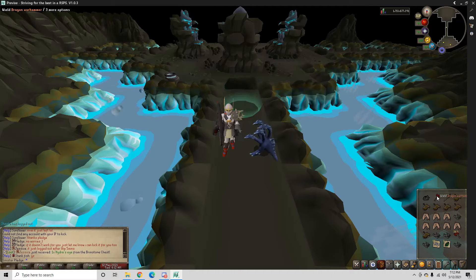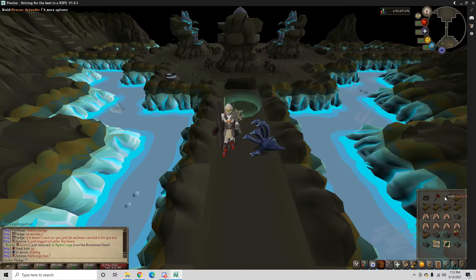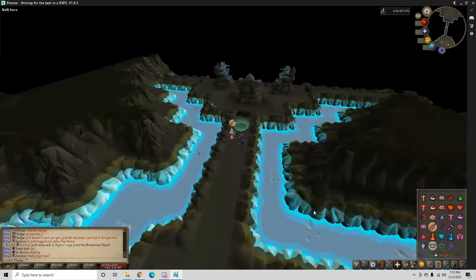I just try to make it as quick as possible. I bring a Dragon Warhammer and a Vernic Defender just to get the defense lower so I can kill it faster. So we'll go ahead and put that on. And then for prayers, the main two you're going to be using is Protect from Magic and Protect from Missiles. The first one is going to be Protect from Magic, so we'll go ahead and get started now.